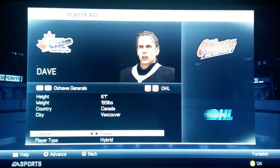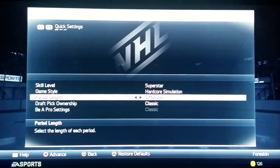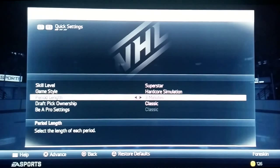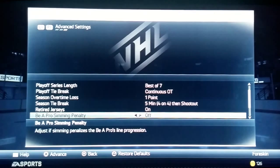We're going to be six foot one, 195 pounds, a hybrid goalie, and we're going to play for the Oshawa Generals. His name is Dave — he's got one name, he looks like a goof. If you guys don't like it, just let me know in the comments and I'll change it after this episode. We're going to do three-minute periods to keep it nice and short.